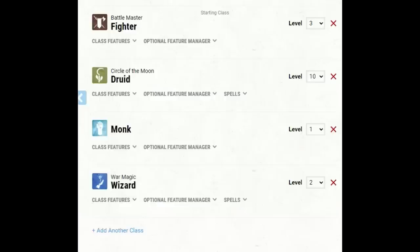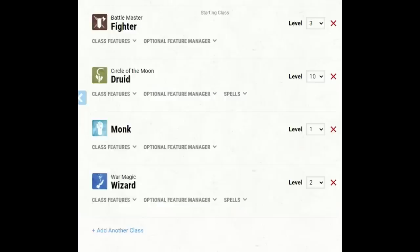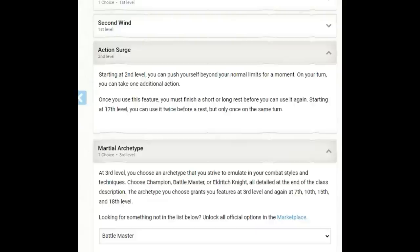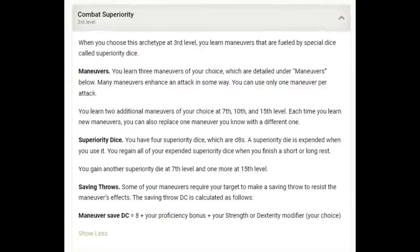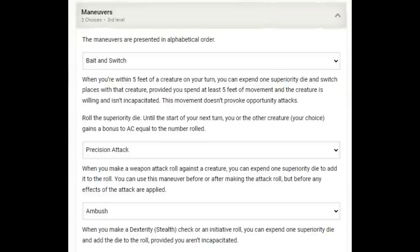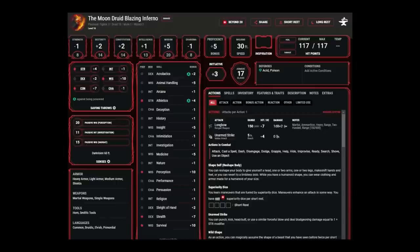We're going to take two more levels on this build and wrap it up. At 16th level, we will now be three levels in Fighter, which gives us Action Surge — a really nice offensive boost. But of course we take Battle Master, giving us four d8 Superiority Dice. This can fuel a lot of Grappling Strike uses, meaning this isn't a once-per-short-rest trick anymore — we can now do it over and over again. We get three new maneuvers: I recommend Bait and Switch for repositioning and defensive boosts, Precision Attack for that big attack you really want to hit, and Ambush, which is a really nice feature if the enemy just barely beat you on initiative. And that is the Moon Druid Blazing Inferno.